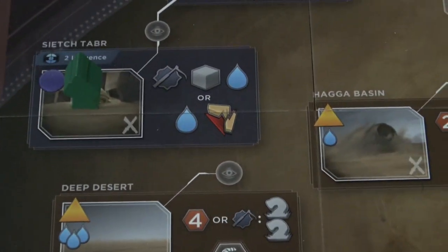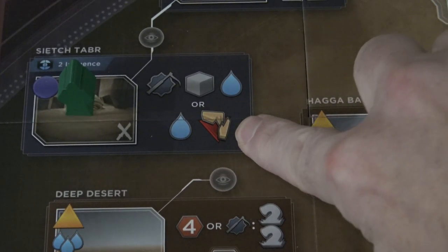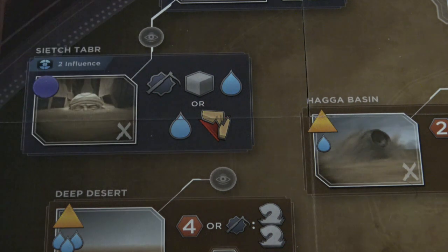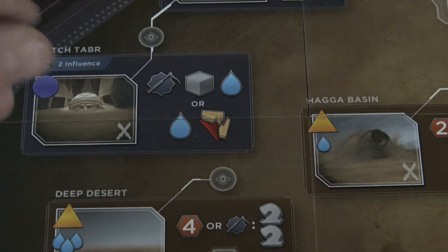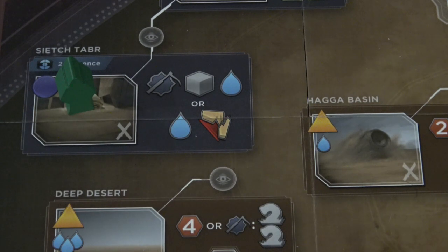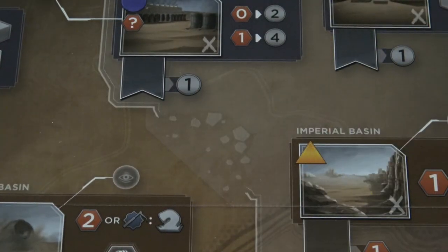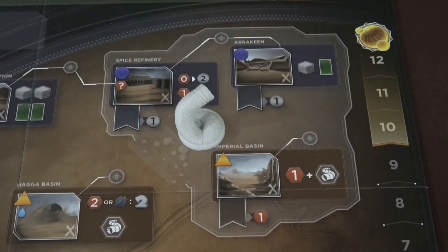I'm going to go ahead and zoom in, and you're going to notice this new icon on the board. Basically what this does is destroy the shield wall. Once I have the maker hooks, and this is an area section at Sietch Tabor, I can come back here and hit this space to get a water, and then I can destroy the shield wall token. When I destroy the shield wall token, I simply remove it from the game, and from that point forward, sandworms can get into the conflict area in these three different locations.